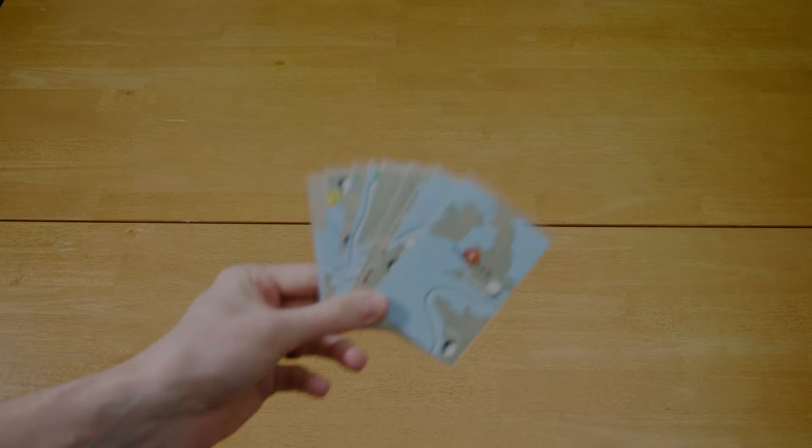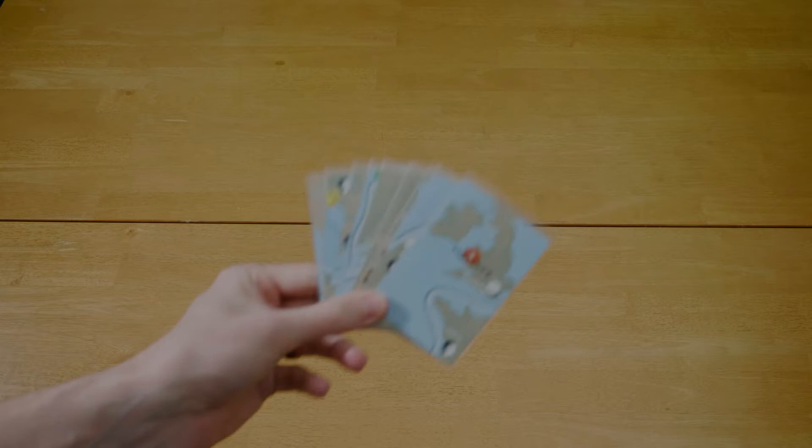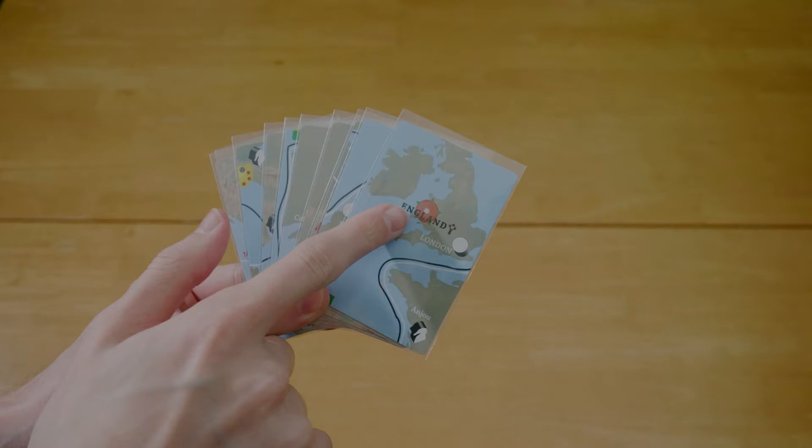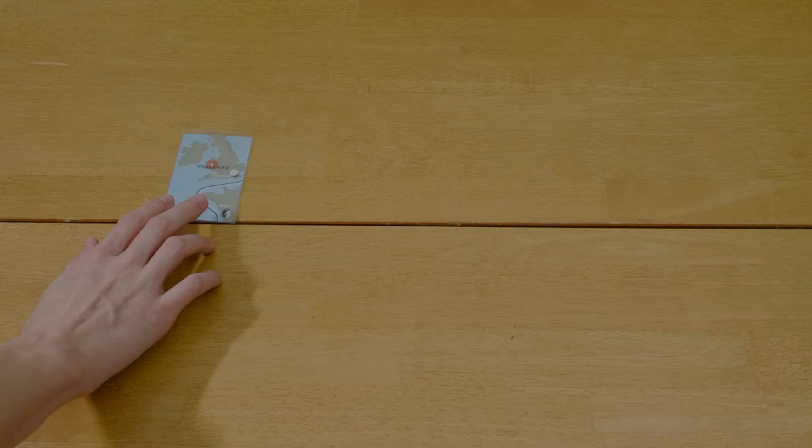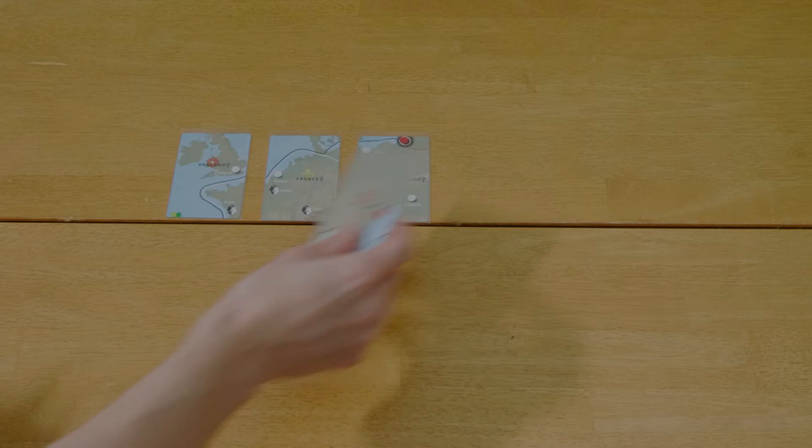The first thing we have to do is lay out these ten map cards. There are two sides to each card — the starting side is the medieval side, so that's face-up, and the other side is the theological side. There are two exceptions to this rule that I'll talk about in a little bit. We've got England, France, the HRE — the Holy Roman Empire — then Hungary, and finally Byzantium, all medieval side up.